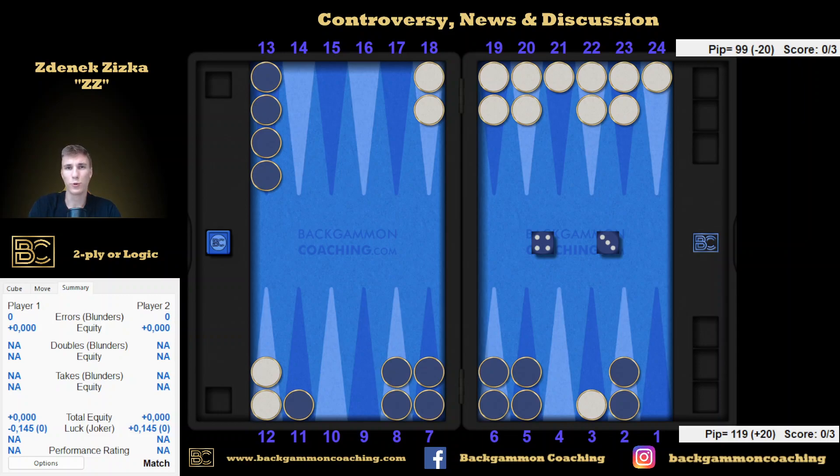People talk a lot about 2-ply, 3-ply, 4-ply, XG+, XG++ analysis, doing rollouts and all kinds of stuff. Some people even say that the computer is just not good, especially in backends — in some deep, deep backends where you've got like 10 checkers back. I agree that XG can't handle it, but otherwise everything it suggests in a normal way is mostly correct, in my opinion.